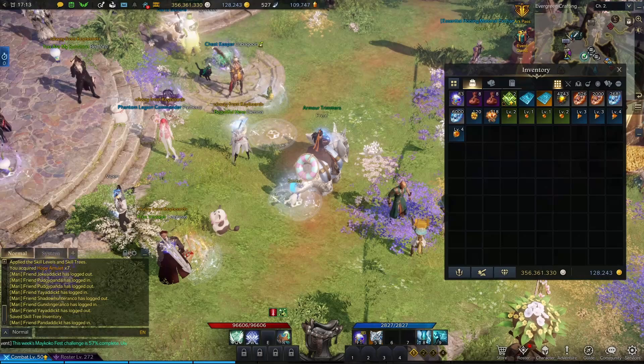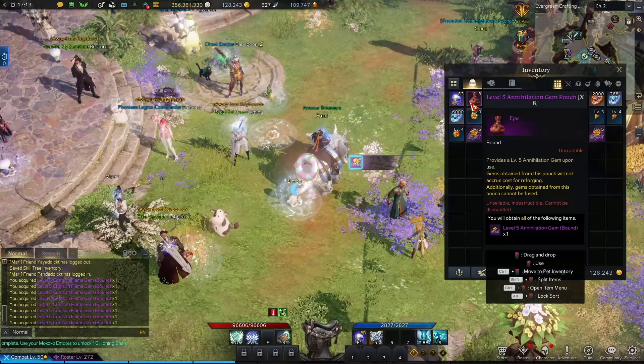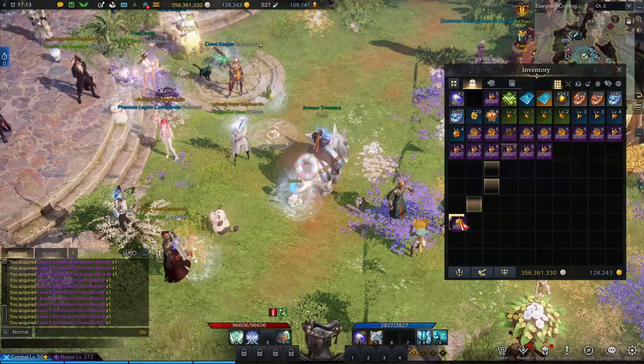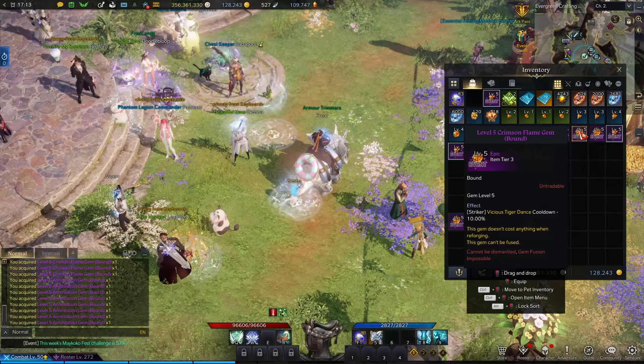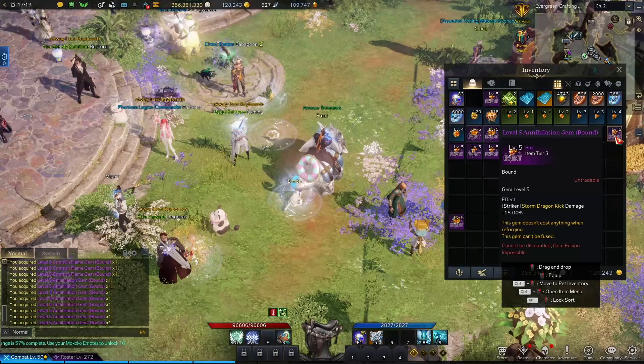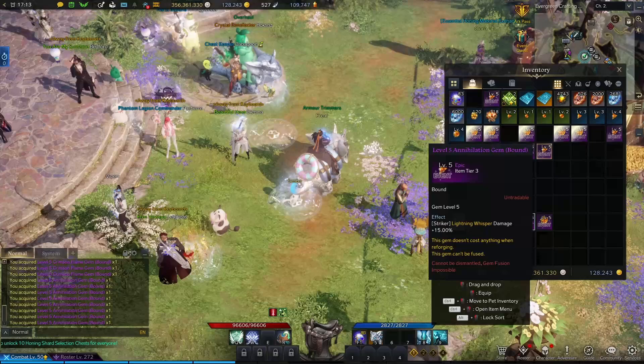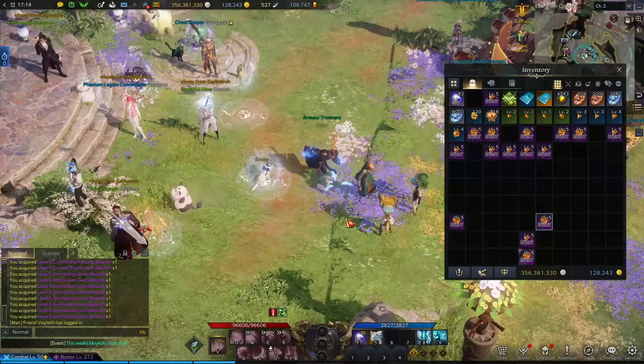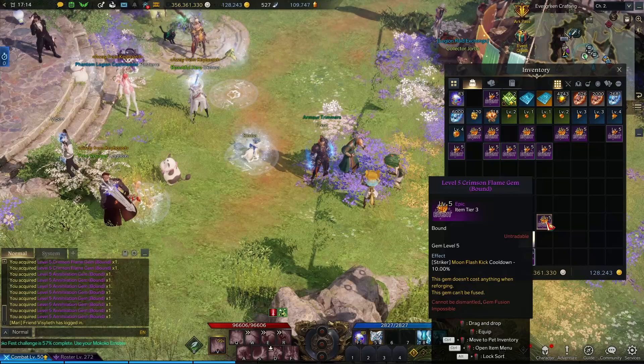Now we have a little bit more chores to do before we can actually play. Let's crack these amulets open. We have a Vicious Tiger Dance — LTS for sure. I need a Moon Flash Kick — okay, we have three of those. Storm Dragon — the only damage gems we need are on the three spenders, right? LTS is done.